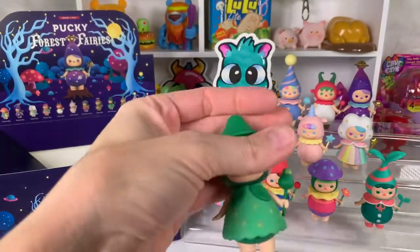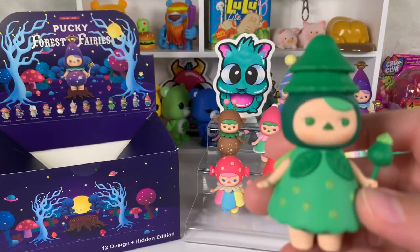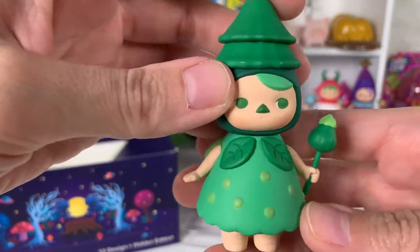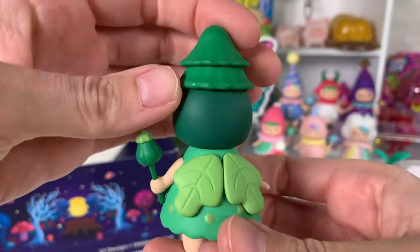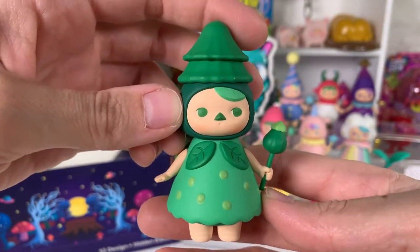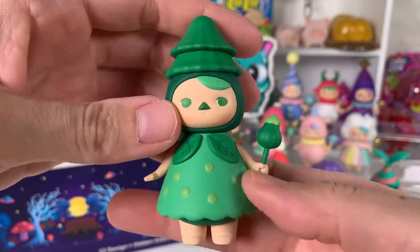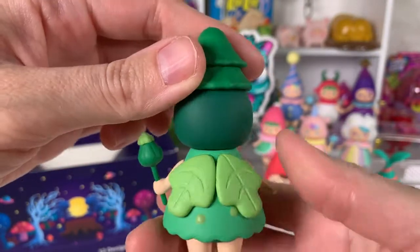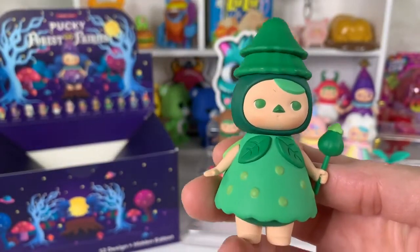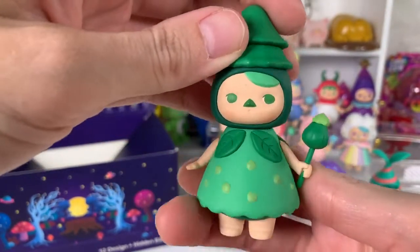Okay here's our last one and we have got — I'm calling her Greenie — and this is Little Tree Fairy. So we did not get the secret or the hidden edition. In the hidden edition they are extremely rare, very hard to find — I think I've gotten one before. They're very difficult to find and I'm curious how much they'd be going for on eBay. But she's pretty cute, very green, all different shades of green. Little Tree Fairy — and she is super cute.